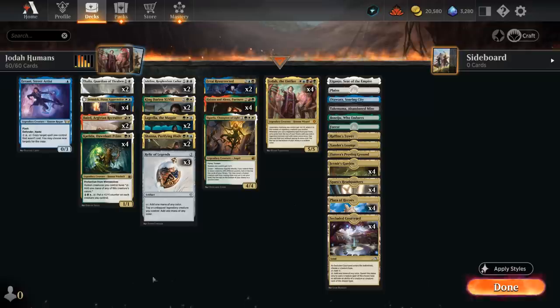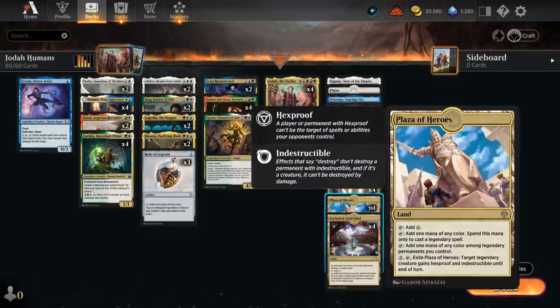The reason this 5-color deck is even possible in Standard is thanks to some of the lands in our mana base. Besides all the tri-lands coming into play tapped, we also have 4 copies of Plaza of Heroes, making one mana of any color to cast our legendary spells. It can also be used to give one of our legendary creatures hexproof and indestructible until end of turn, which can be useful in the late game.